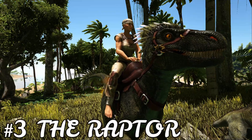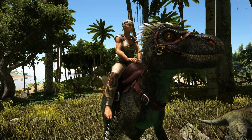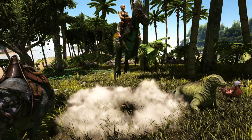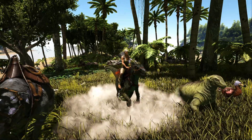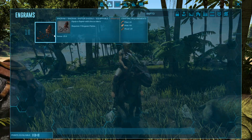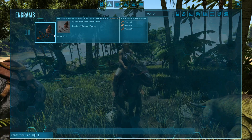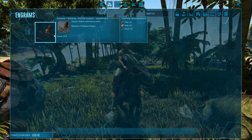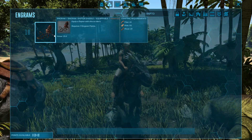Coming in at number 3, we have the Raptor. Unlike the Moschops, this Raptor is not scared of anything — and if you have died to one, you would know exactly what I'm talking about. Even though the Raptor requires a saddle to ride it, it's unlocked fairly early in the game at level 18 and only requires 65 fiber, 110 hide, and 20 wood, which is not a lot of resources. Although the hide is a bit much, it is achievable.